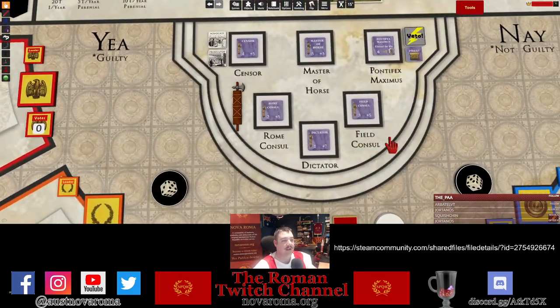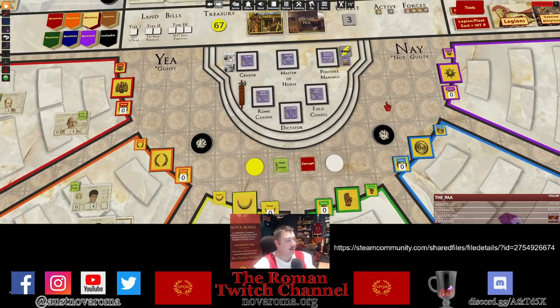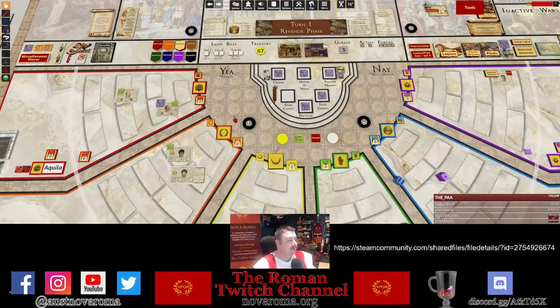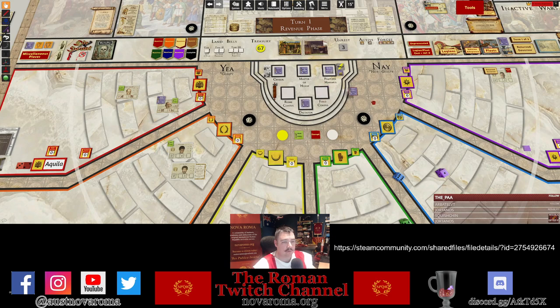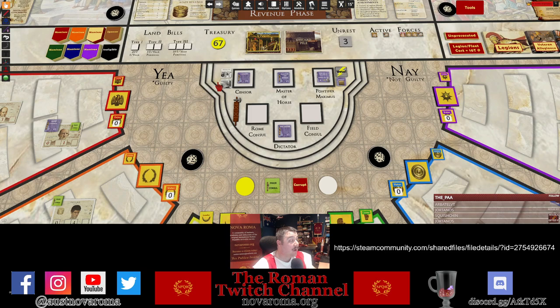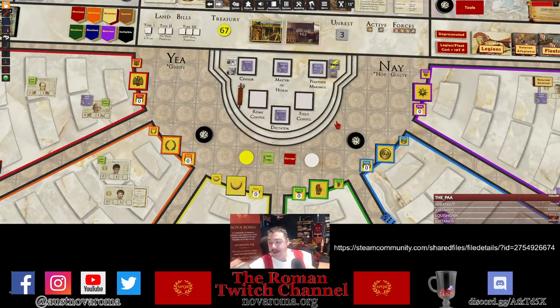The purple office tokens should look familiar to anyone who's played the physical board game — there's one for each office, laid out nicely on the dais. The absence of a token shows an office is currently being held; for example, Marcus Porcius could be consul in Rome while Flamininus is field consul. These tokens can also be flipped to show stats on the back, just like the physical board game tokens.